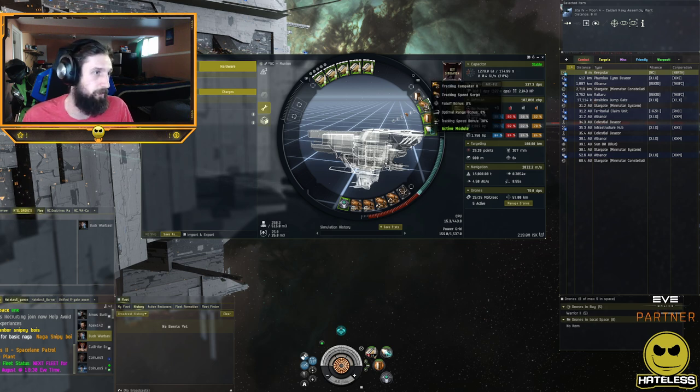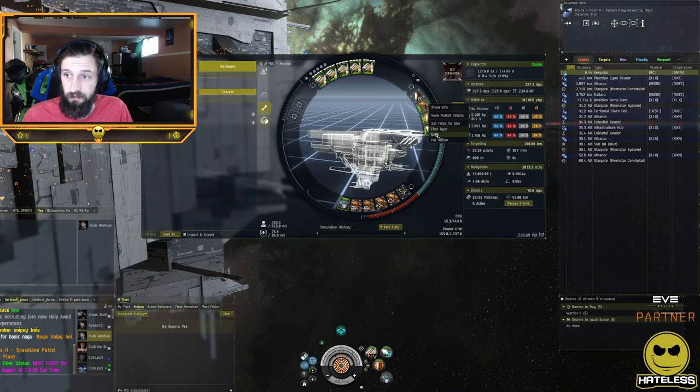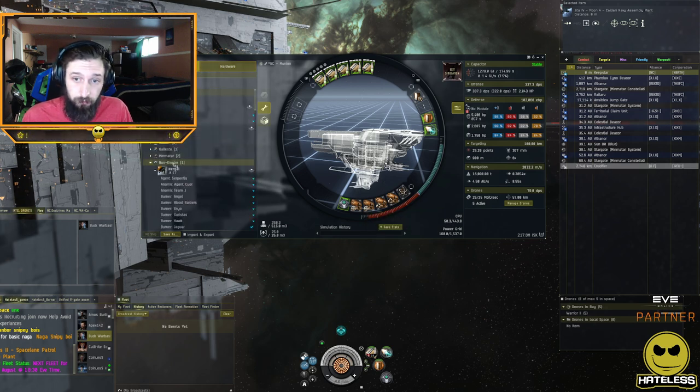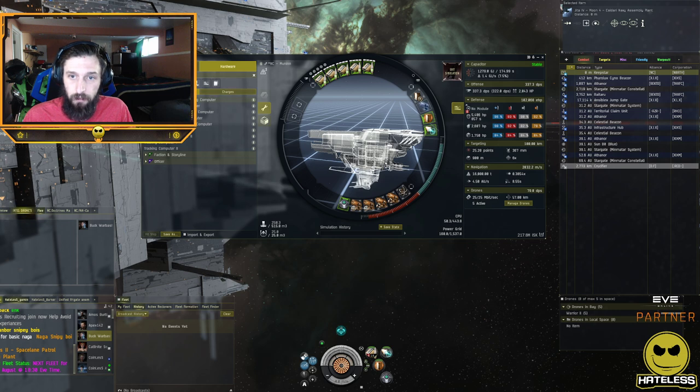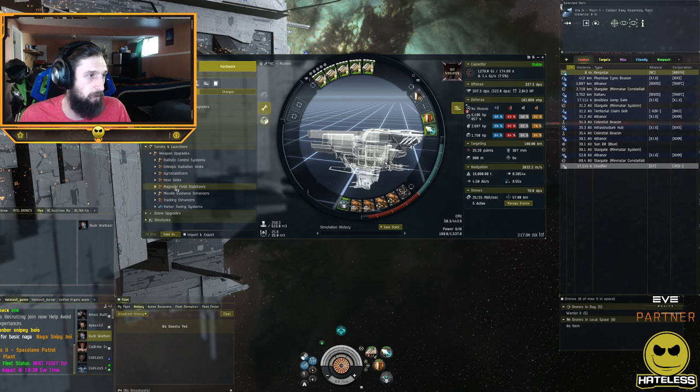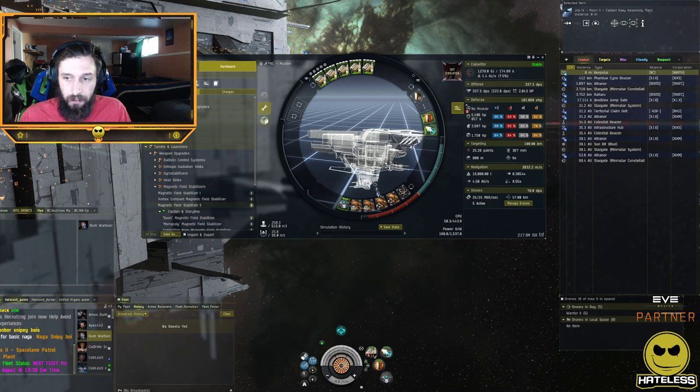That's really all you can add in mid slots for guns, but if you have an open mid slot you can increase damage application depending on your fitting. Moving to low slots: we have damage-increasing mods. For guns, they all fall into one category — the entropic radiation sinks, gyro-stabilizers, heat sinks, and magnetic field stabilizers. All of these increase your damage and rate of fire by a flat rate, and stacking penalties apply.